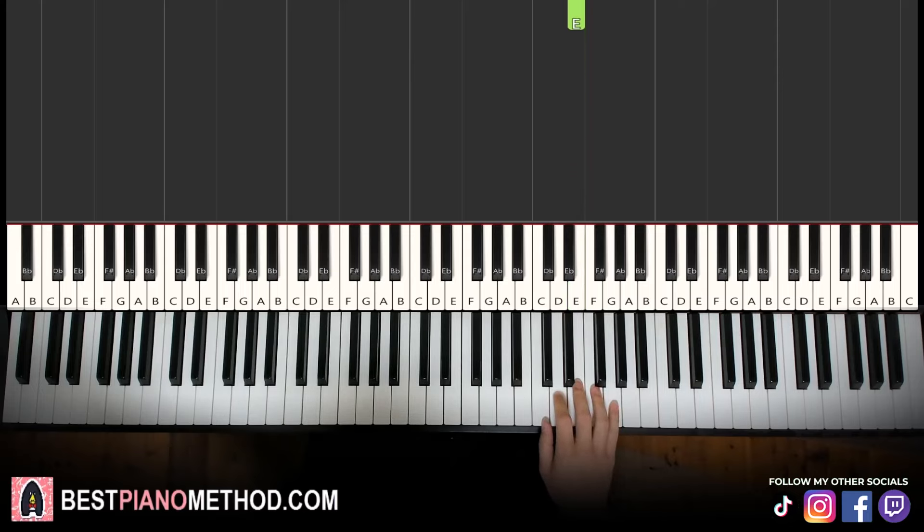Let's learn the first part once again. So it goes: D, D, D, D, D, F, E, D, E, E, E, E, E, G, F, E. That's it for the right hand.